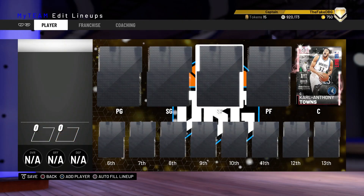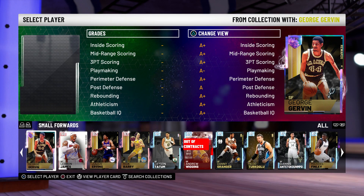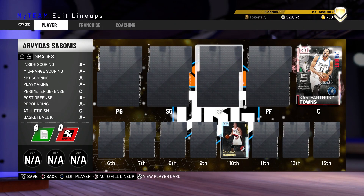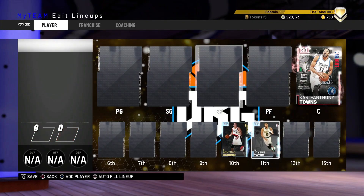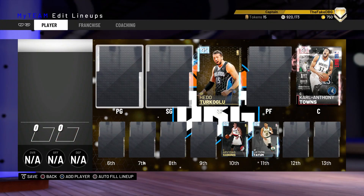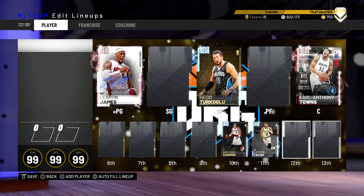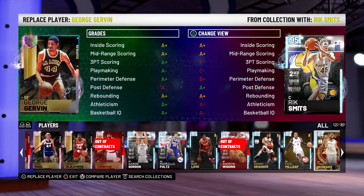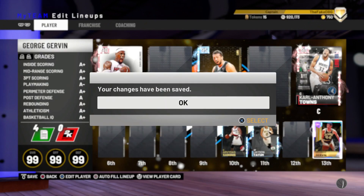So the center position is Carl Anthony Towns. For backup center I'm actually going with Sabonis - I'm not upgrading my Sabonis card. Let's put in Jason Tatum and also Hedo Turkoglu, who is 100% going into the squad, and LeBron James, who I'll probably run at point guard. Trying to think if there are any other players that are 100% going in. Not really - I'm not that bothered by any of the rest of these.